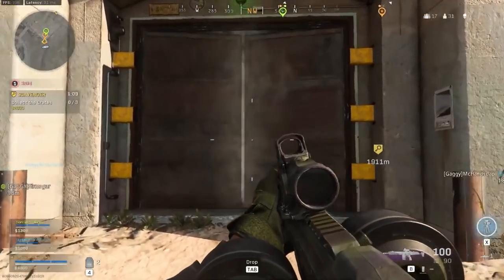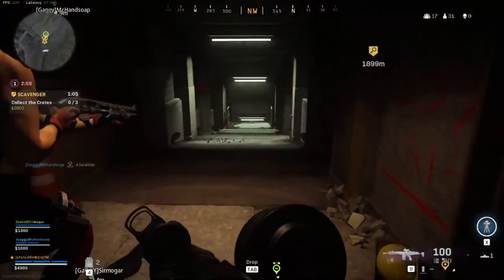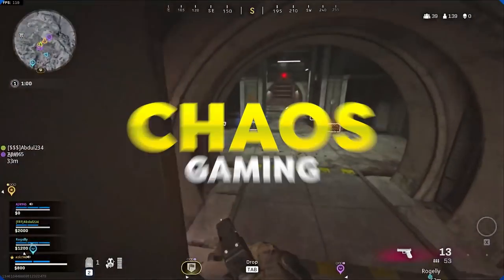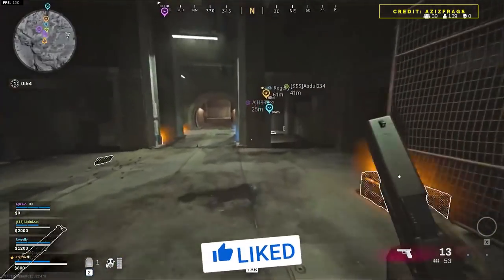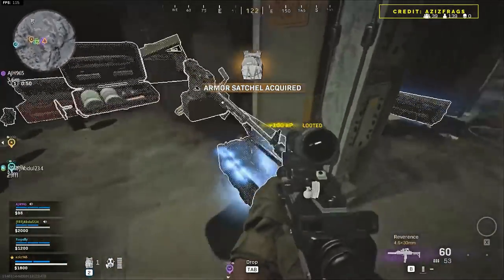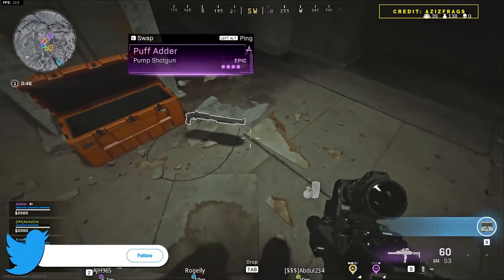We can now get in the bunkers via a key card — specifically a red access card. The vault doors in Warzone have been the center of speculation since the map dropped. What do they do? How do you open them? Do they open new parts of the map? Do they take you to an entirely new map? Well, we have answers, my friends. What is up everybody, Chaos here.